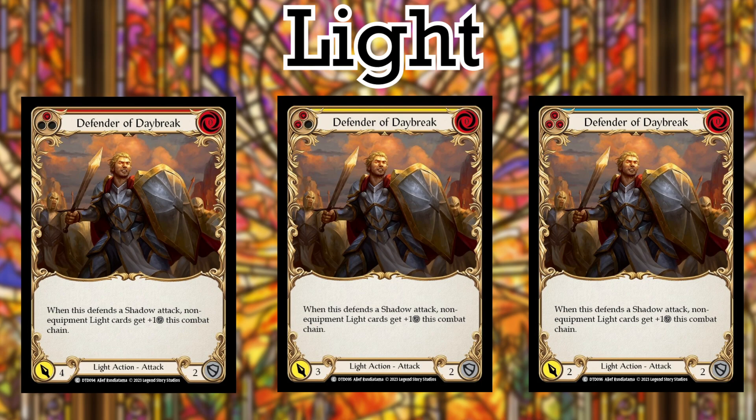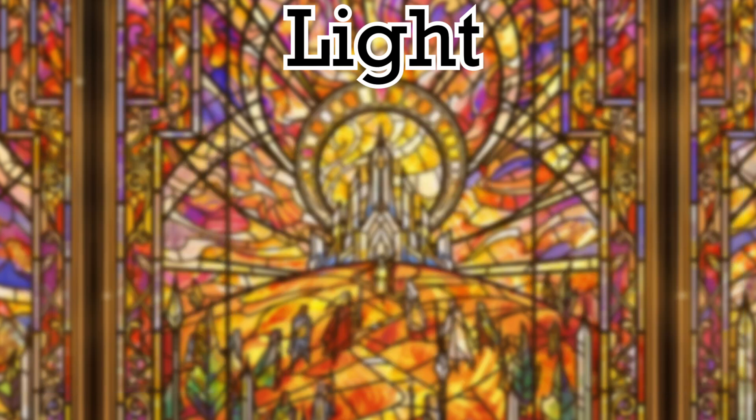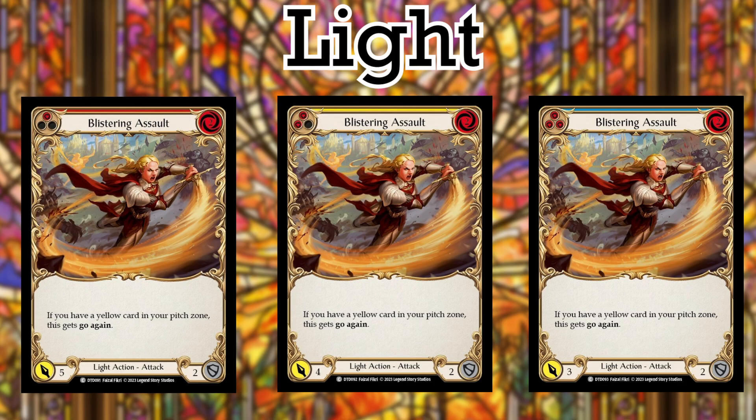This card gets a buff when it defends a Shadow attack, but its attack value is much more important here. Number 2 is Blistering Assault. Blistering Assault is also fairly situational, but you're due to have a few yellow cards in your Light deck, so it does at least make some sense. A little expensive at 2 resources for 5, 4, or 3 attack respectively, but the ability to possibly get Go Again doesn't seem impossible, which makes it stand at its number 2 spot.